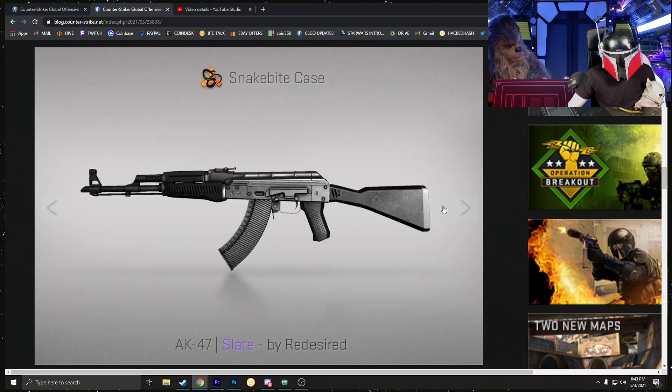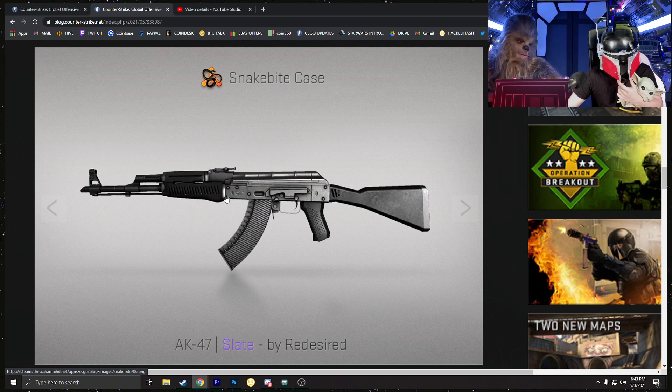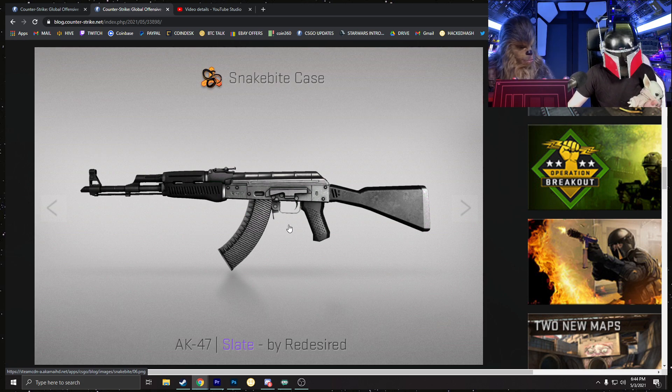The AK-47 Slate is actually one of my favorite-looking AKs in the game, surprisingly, because it is so plain. It's like a Red Line but not a Red Line. A lot of cool sticker craft builds are going to come out of this. People have been wanting a plain AK-47 skin in CS:GO — you have the Elite Build and the Red Line, but now you have the Slate. A StatTrak Factory New Slate could cost up towards maybe a hundred dollars. Could this replace the Red Line? Possibly. It's a really nice-looking AK and one of the better skins in this case.